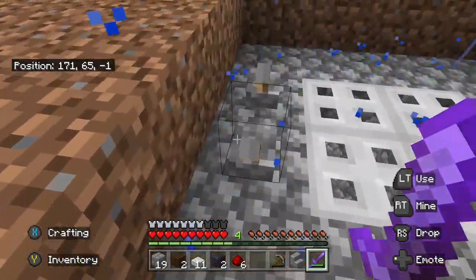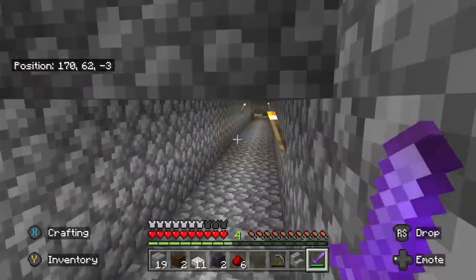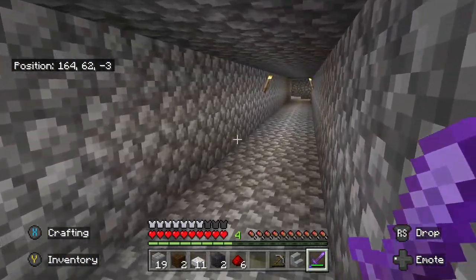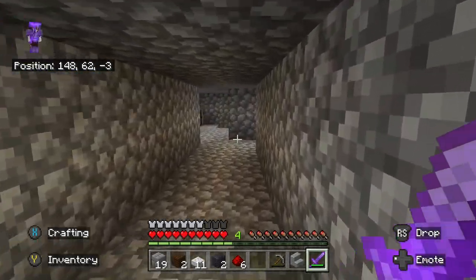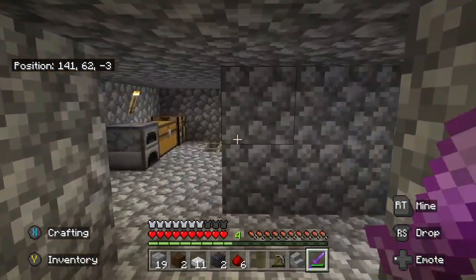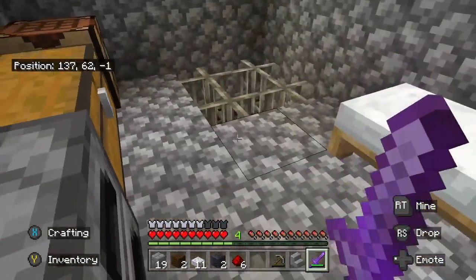Let's get straight into this world tour of my world called SS Sniperwolf. This is the air duct tunnel that I made that connects to the main house, which we'll tour later on.